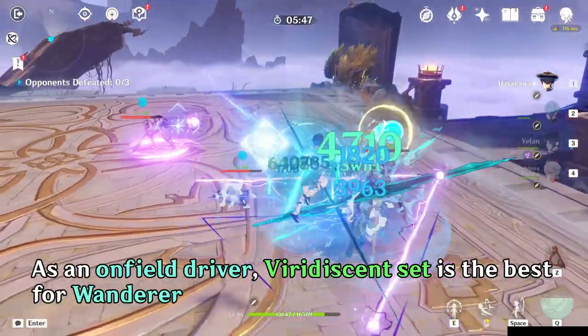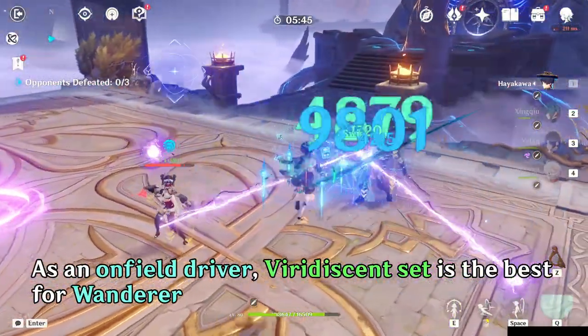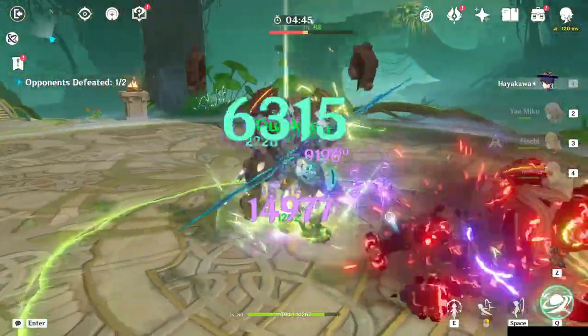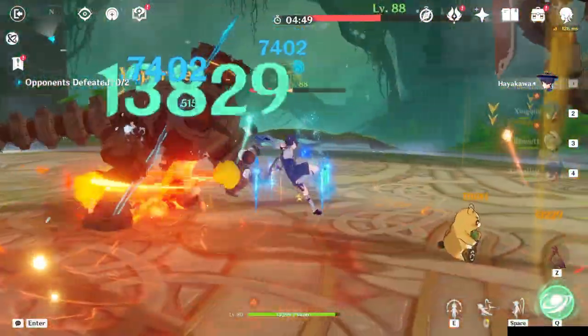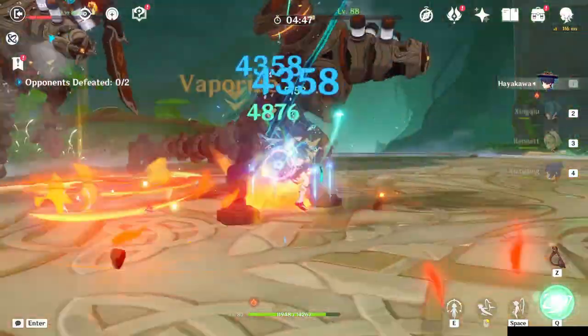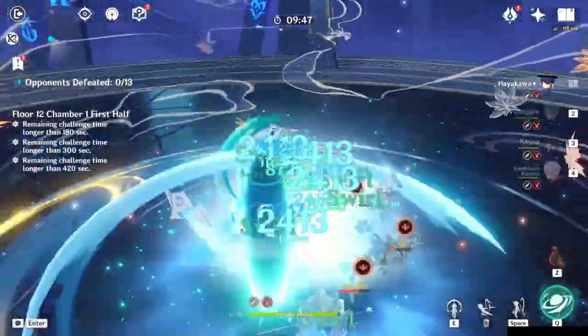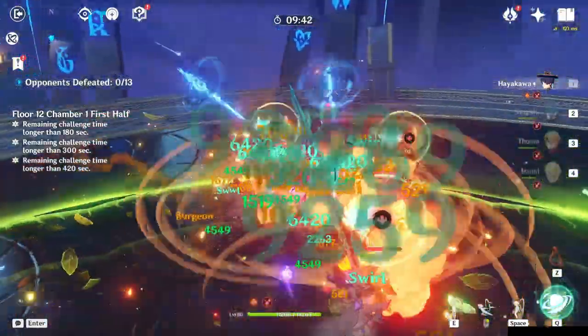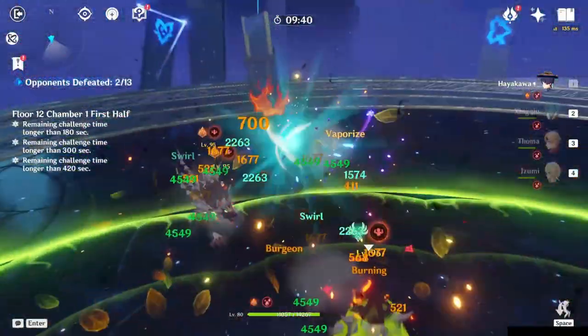In this context, running Wanderer with Viridescent Venerer is better for overall performance because he is the Anemo driver. Though keep in mind that using Wanderer as a driver means you don't have as much crowd control ability, and there are many other choices for that role — namely, 4-star Sucrose or Heizou can do better for that.